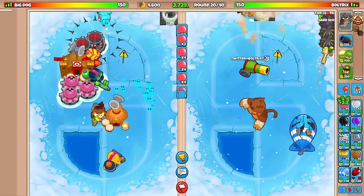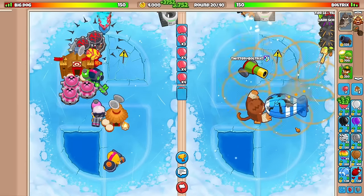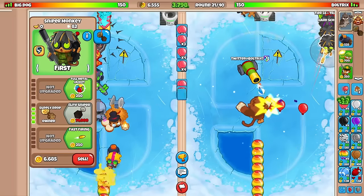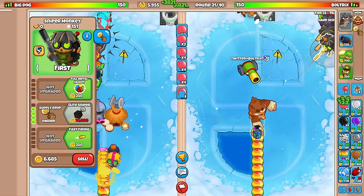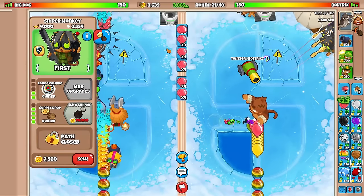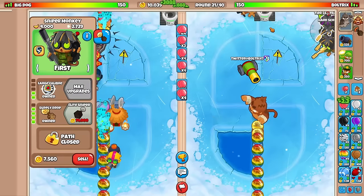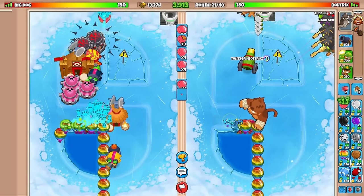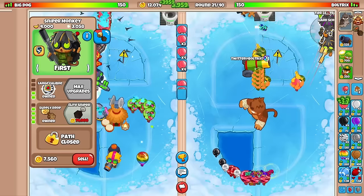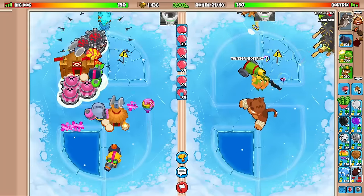Oh my god. We're really stalling out this round. Jesus. Come on, Snipers. I mean, they are middle-path Snipers, so I guess we got to cut them some slack. Use that Supply Drop. By the time that this ability is ready to be used, we've got to go for the Elite Sniper. And we're going to stop eco-ing here — maybe. No, no, no. We're not going to stop eco-ing. Let's continue on pushing it even more here.